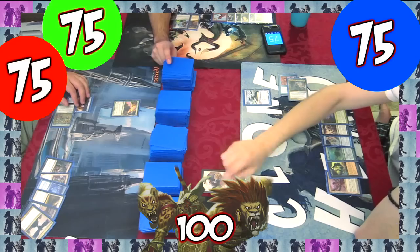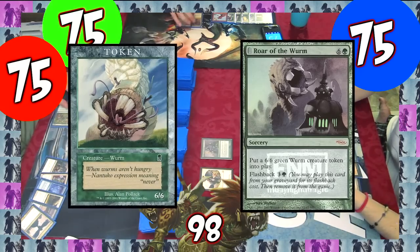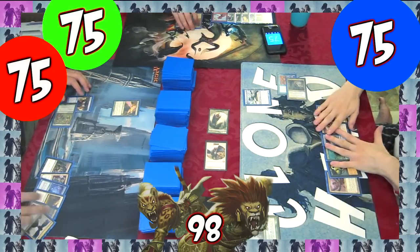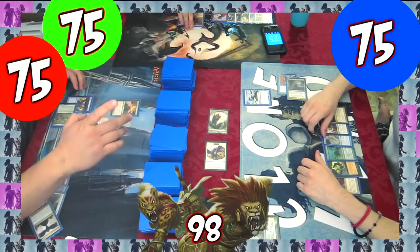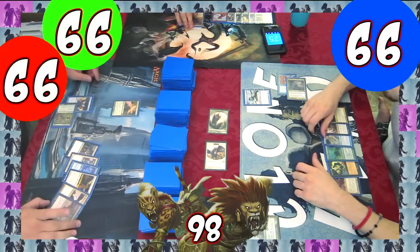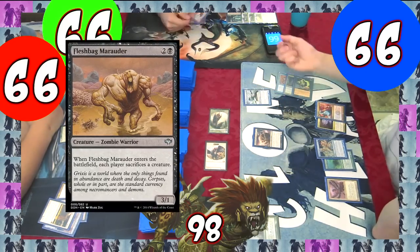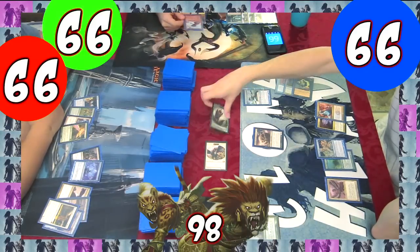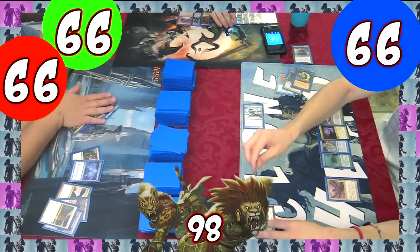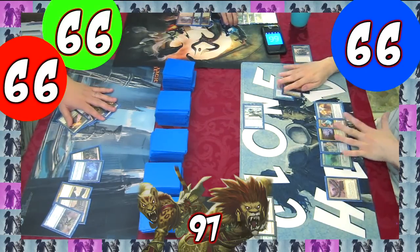The Horde's first attack is rather innocuous with one bird token and a Roar of the Worm, which makes a 6/6 worm. Going into combat, we debate for a while whether or not June should shoot the worm token with Slaughter Pact. He ultimately decides not to, so that he can cast Magus of the Moat next turn. The Horde attacks and we take 9 damage. On our turn, I decide to cast a Fleshbag Marauder before the other guys have any creatures on the field to lose. I sac the Marauder and the Horde randomly sacrifices the worm token. I attack with the Looter, drawing and discarding, and also milling the Blazing Archon that was on top of the Horde's deck. Lucky us!